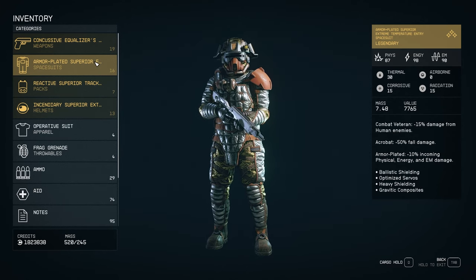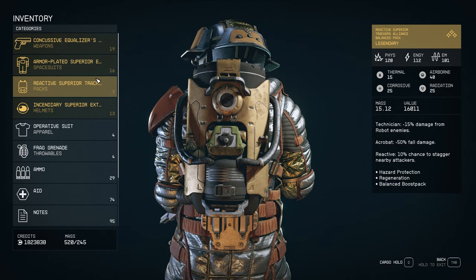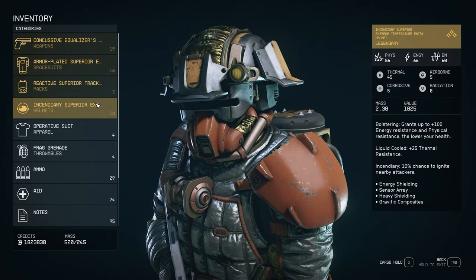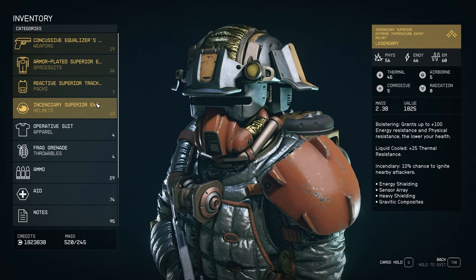Hello everyone, welcome back. In this video, I'm going to show you how to essentially create your own legendary gear. I'm talking about weapons, spacesuits — basically make your very own with the perks that you want.